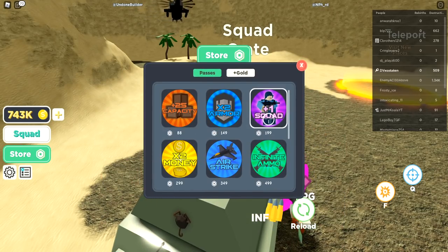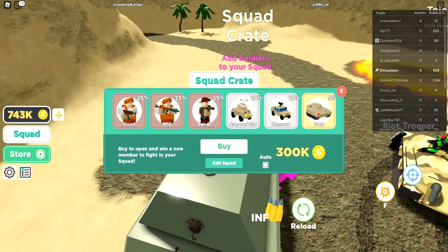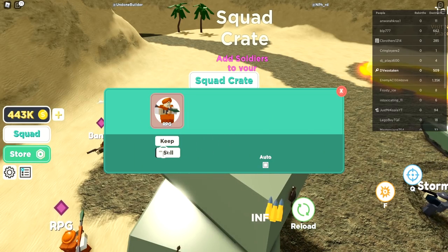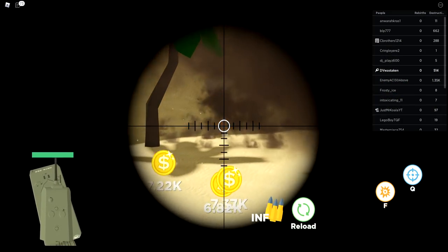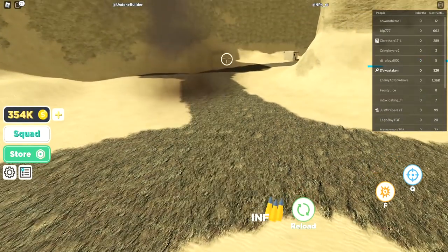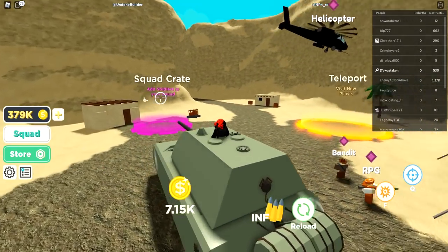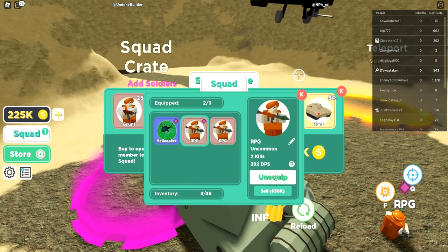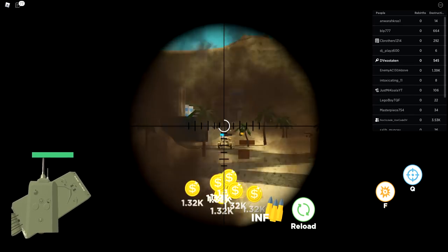We have 700,000 already. Let's open more crates. More RPGs — let's sell the duplicates. All right, we're going in, no more waiting. We blew up — what the heck! They're basically the same so let's have two RPG guys. We gotta be more strategic about this.